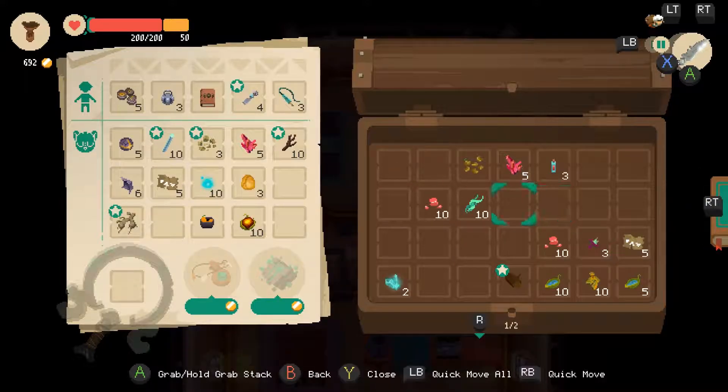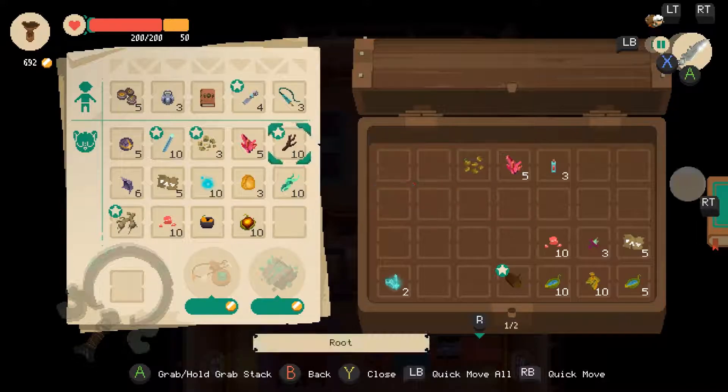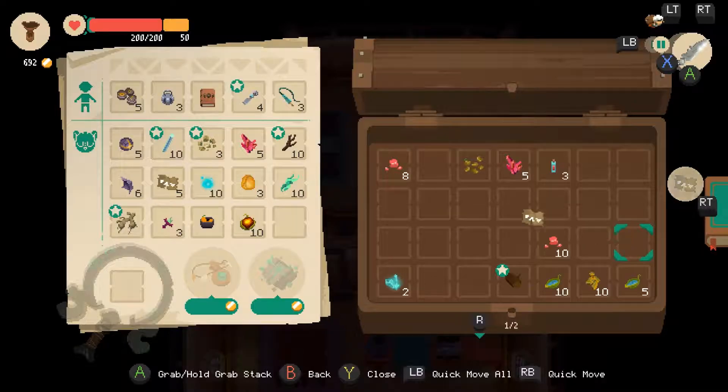All of these I can use to craft. That one to enchant — keep those. I might as well just trash that. We want to keep the jelly — that makes potions, the cheapest potions.